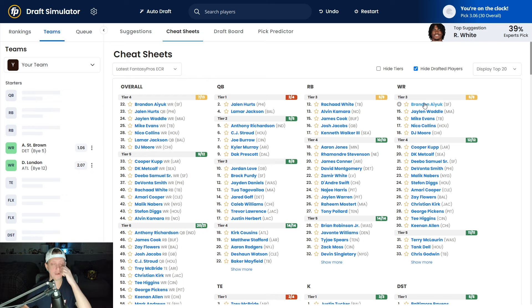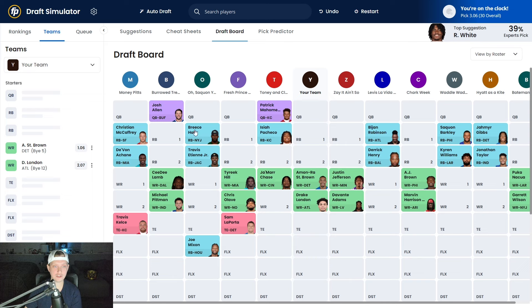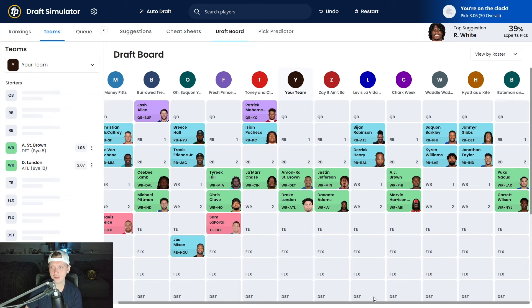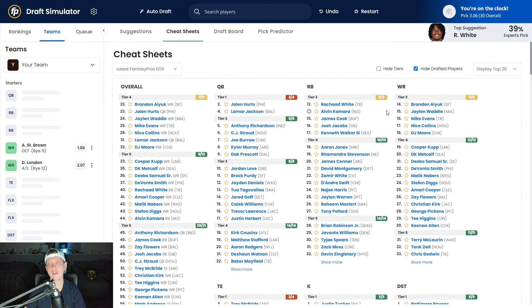Aiyuk was one of the most efficient wide receivers in the NFL last season, playing well even as Brock Purdy came off a serious playoff injury. Another year removed from that injury, I think Purdy can be even better. The trade rumors for Aiyuk basically seem like nothing at this point. However, swinging back around at running back — 11 running backs are already off the board, and three of the teams behind us don't have a single running back. So running backs will be a hot commodity by the time we pick again. The smart decision here is to draft Josh Jacobs.